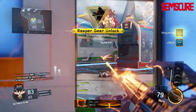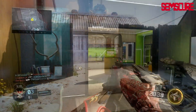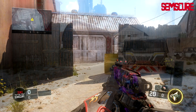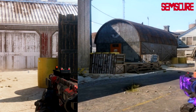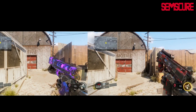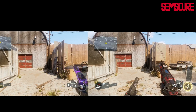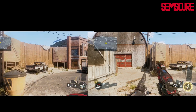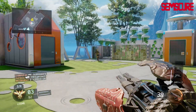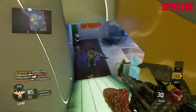Despite the fact that one's fully automatic and one's burst fire, these two guns actually have quite a lot in common. They have the exact same hip fire, which is actually quite important for pistols because you're going to be using these in close range situations. Their reload is 100% identical — same amount of time — so one gun isn't going to give you a reload advantage over the other.